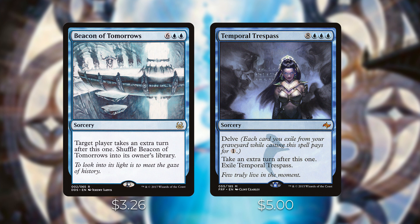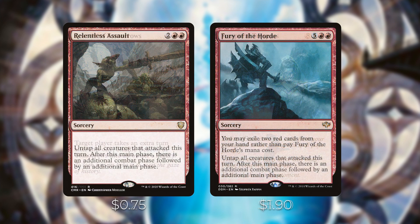Since we're on a budget and can't afford the more expensive extra turn spells, we included a couple of extra combat spells. We've got Relentless Assault — untap all creatures that attacked this turn and get an additional combat phase. Fury of the Horde does the same thing, except you can exile two red cards instead of paying its mana cost, which can make it free if you have the right cards in hand.